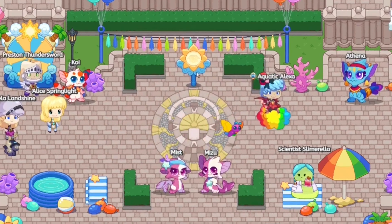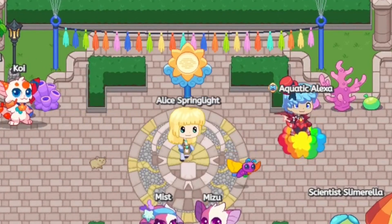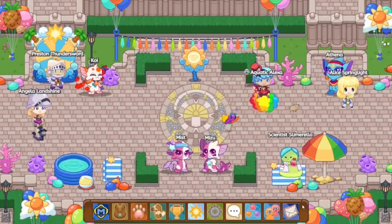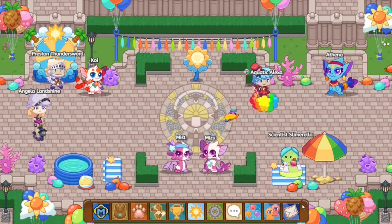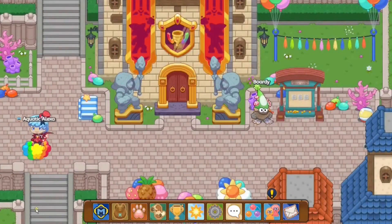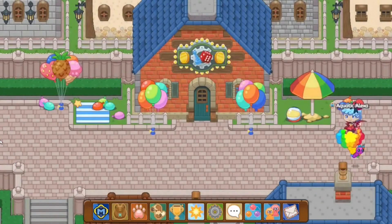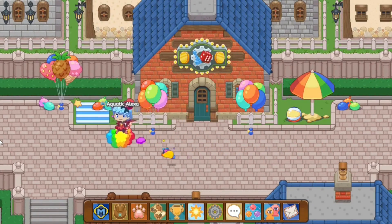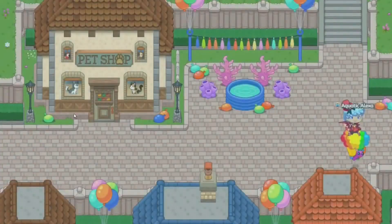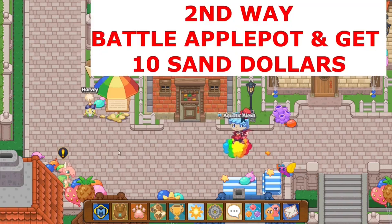The next thing you would have noticed is a dancing sign. If you click on it, it tells you a long story about features, but basically there are creatures in Lamplight Town — go hunt them down, defeat them, and you'll get ten sand dollars. The exploration part is the only thing that takes the longest. The downside is this occurs once a day, so if Summerfest lasts 30 days you'll only get 300 sand dollars total from this method.